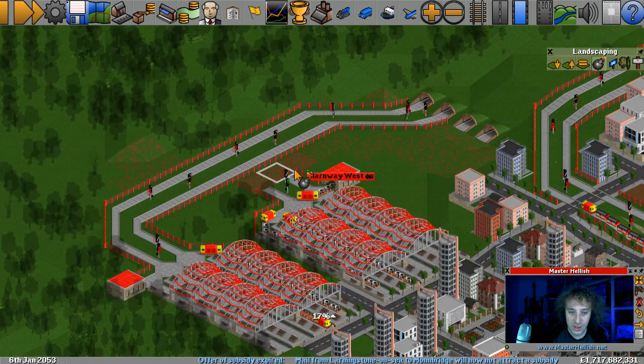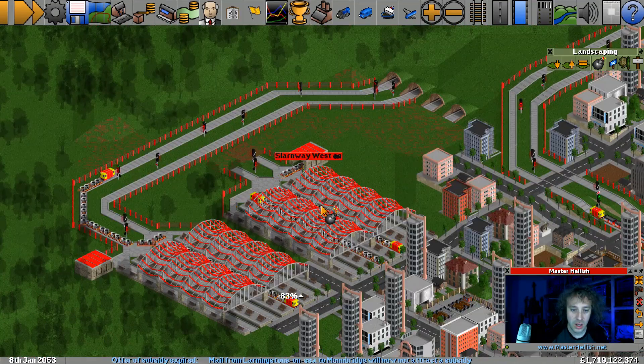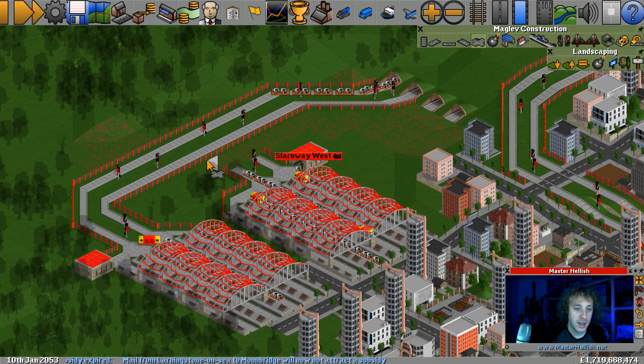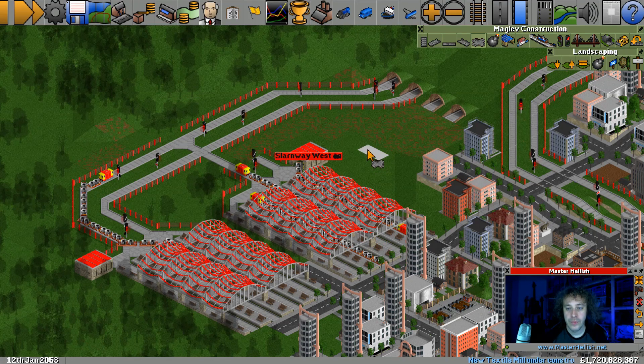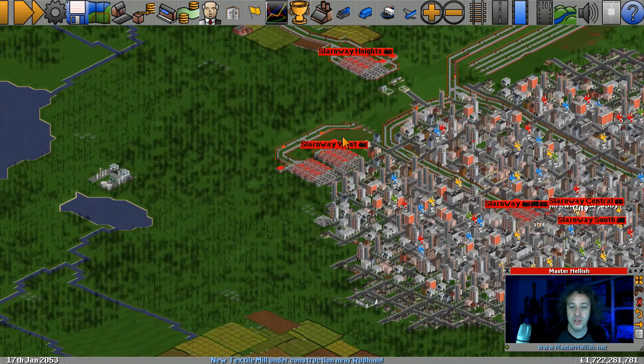How are we going to fix this? We haven't really got the room. We don't want a 90 degree turn. We're going to do a temporary exit, get rid of all the trains, and then we'll come back and fix this station because I'm going to change its orientation. We got deadlock? No, we just got a broken down train. I thought we had deadlock there for a second.